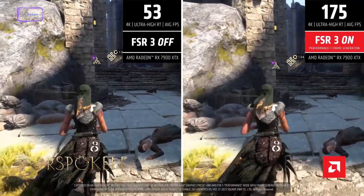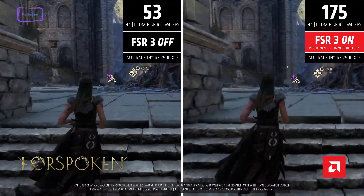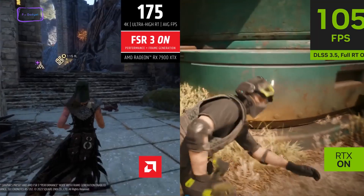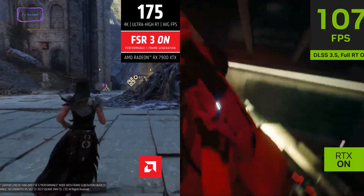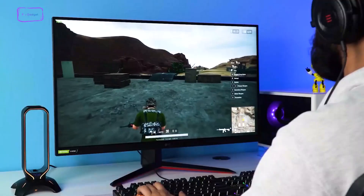In the end, even if FSR 3.0 manages to deliver higher frame rates similar to NVIDIA's DLSS 3.5, it does not seem to have the potential to beat it completely. But we do hope that AMD's FSR 3.0 turns out to be as good as they mentioned, because a wide range of gamers will be able to take advantage of this new upscaling technology.